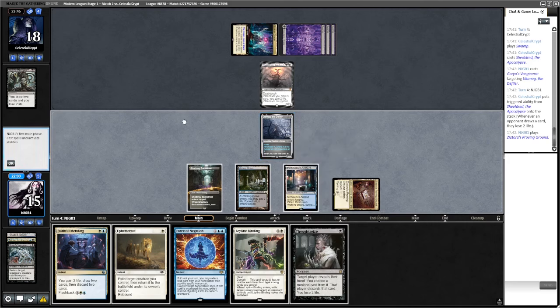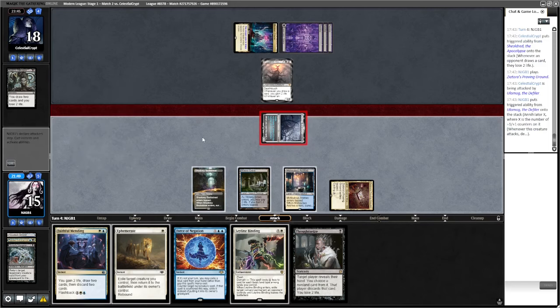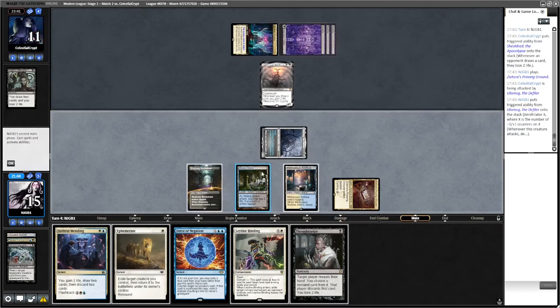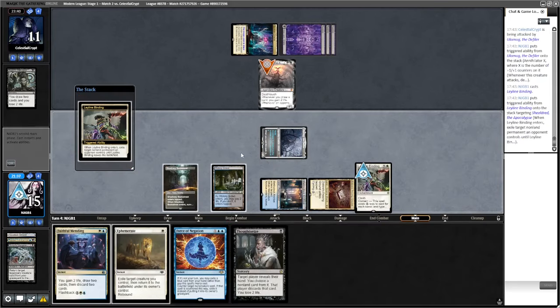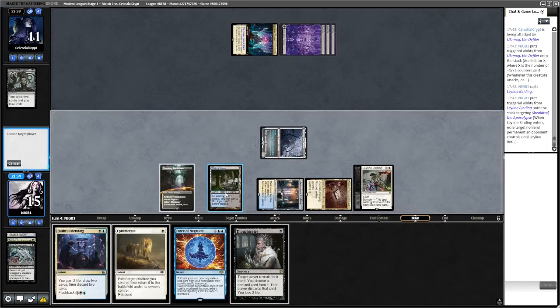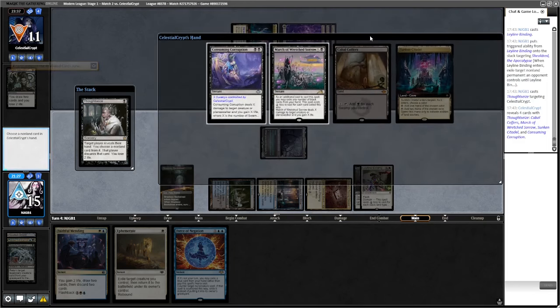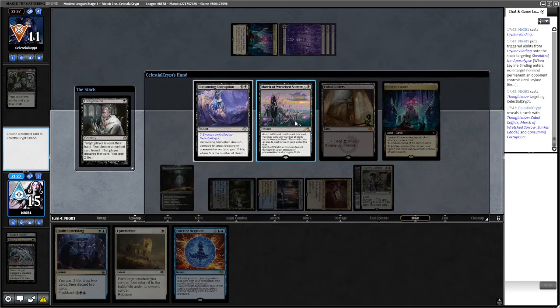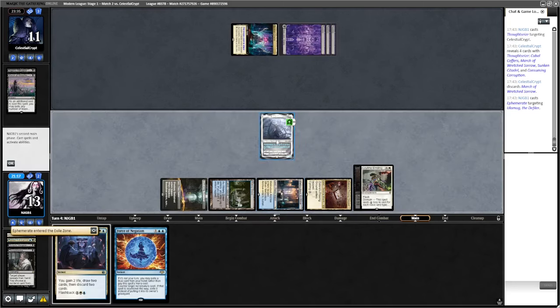I thought Ulamog had annihilator — we'll attack with Ulamog. It's learning how Ulamog works. Then we'll go Binding on Shield-Sphere Red. Thoughtseize the opponent — ah, consuming correct, so it's the big mana black deck. They're not going to be able to do much. We'll just take March here and then Ephemerate the Ulamog. It comes back in — now it has 10 counters on it.